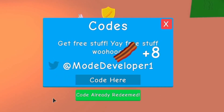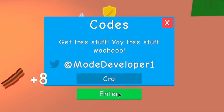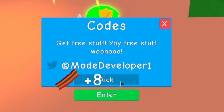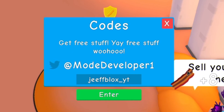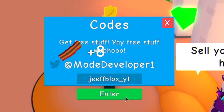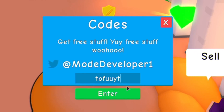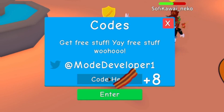Next code is 'release' — redeem that. Then we have 'cryo' — redeem that. After that you have 'crow' — I'm not too sure if I'm pronouncing that right — redeem on entry. Then 'rick' — redeem that with cryo. After that, the next working code is 'JeefBlocksYT' — redeem that. Then 'ToffeeYT' — redeem that. After that you have 'viso.'